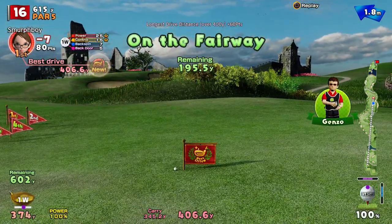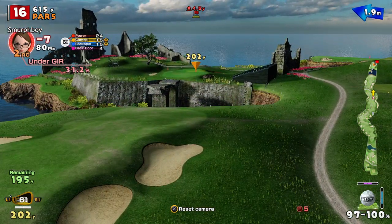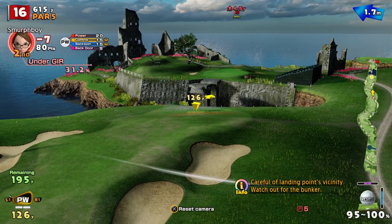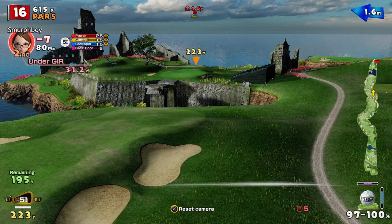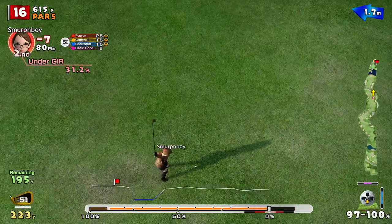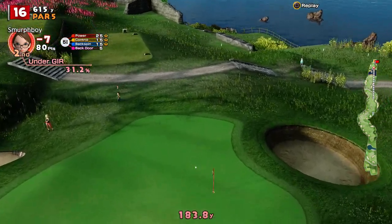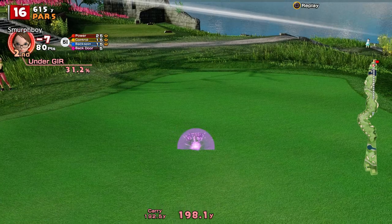That's another good drive. 406, wow. Two choices here: one is to drive it, six iron into there, or you can lay up to here, which we'll have to do with the shorter clubs. We're going to go for it. It's a little bit uphill, a little bit of wind. Got the ultra backspin. We're playing a six iron in, not a three wood. Yeah, it's kicked a bit left, but we're up and we're on.